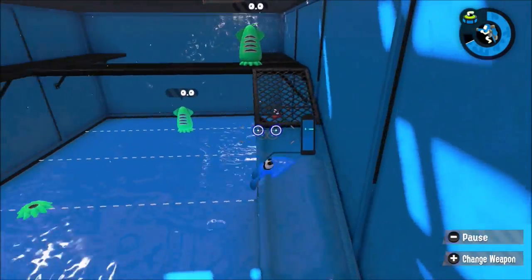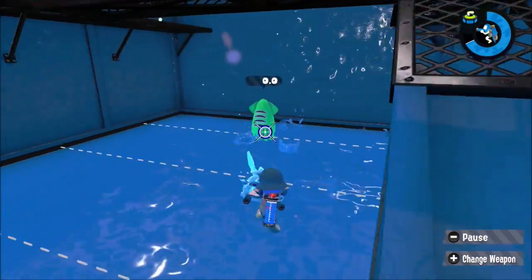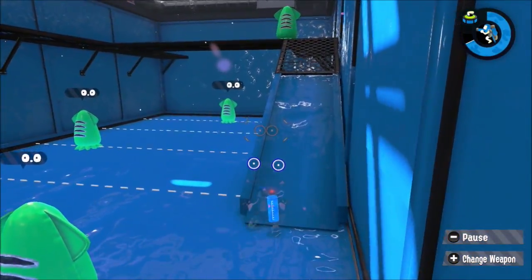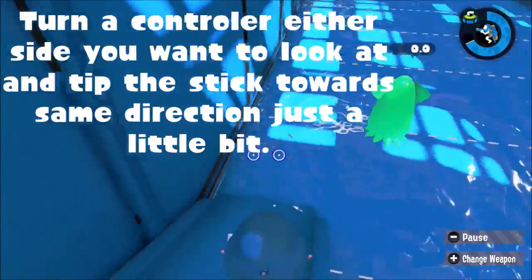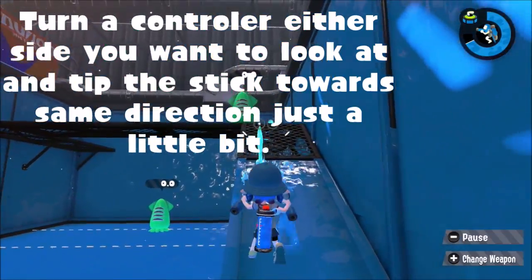Or from the upper ground, from above — then right there. Turn the controller to either side you want to look at, and tip the stick towards the same direction just a little bit. Then you turn back right away. This technique should be utilized for all weapons, any weapon.